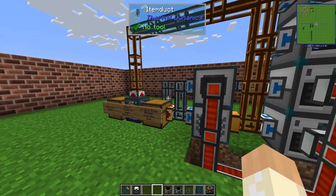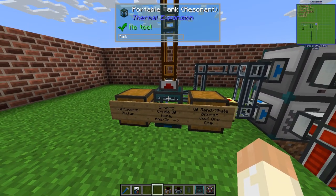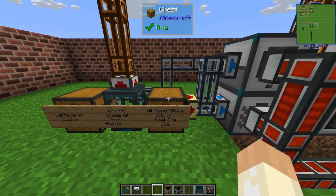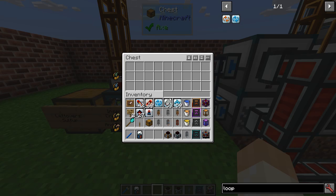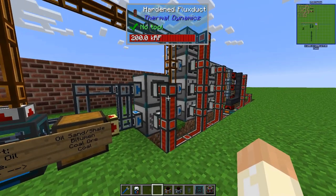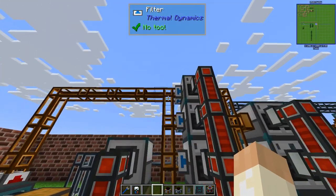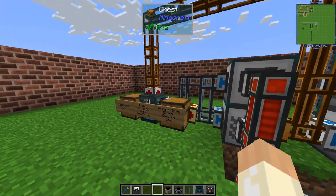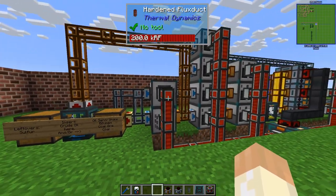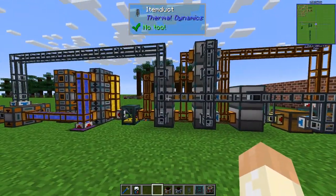So we begin over here with input. We can directly throw in some crude oil here, or we can just dump oil sand, shale, or coal and stuff. We can do both because they are connected together up here, and if we do it at the same time they will just wait for each other. On the backside we have all the item ducts.